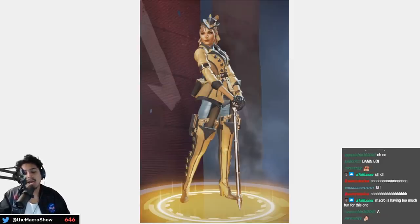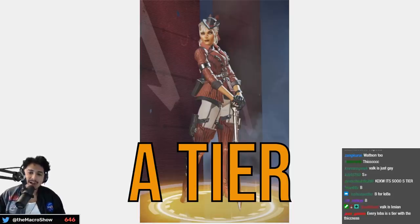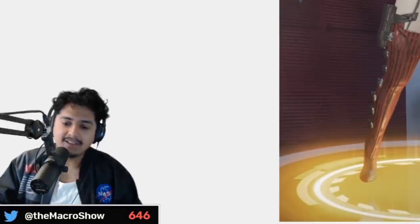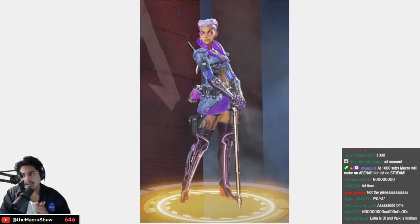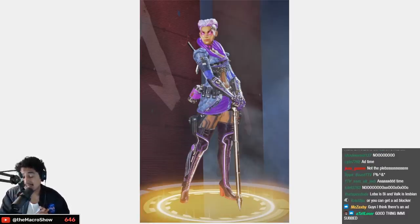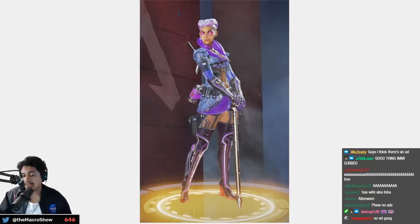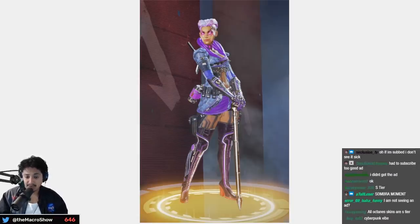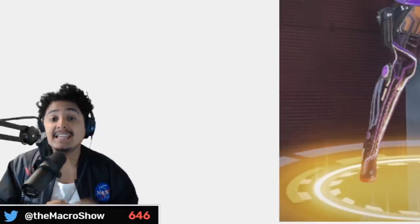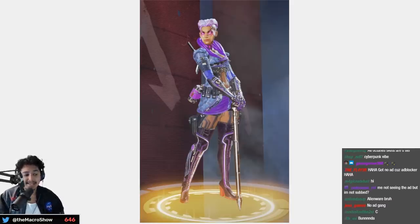The Bootlegger — A tier, the stripes look really good on her. Purple Rain looks a lot like Sombra — the comparisons were uncanny when she was first announced. I think it looks worse than Sombra, a little all over the place — Loba looks fine no matter what but I'm not in love with this skin — low B tier.